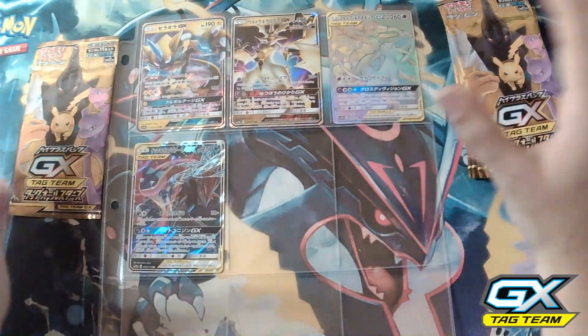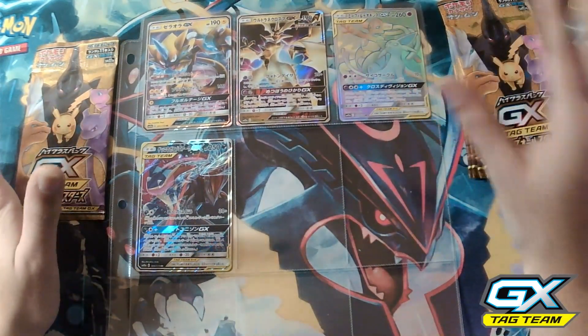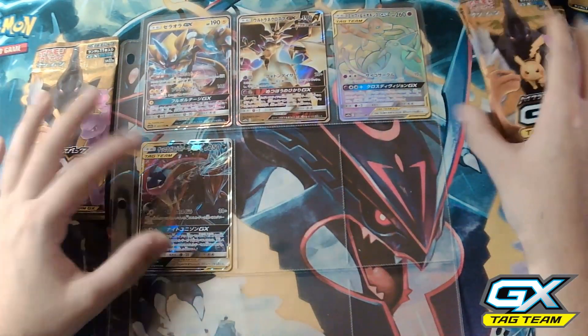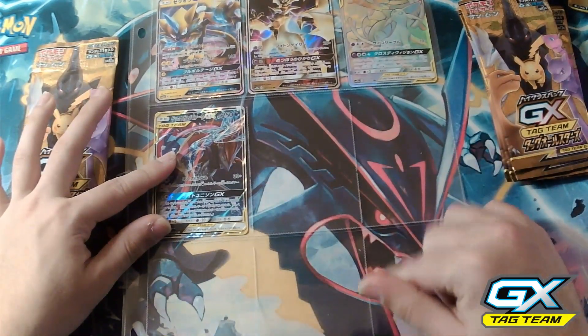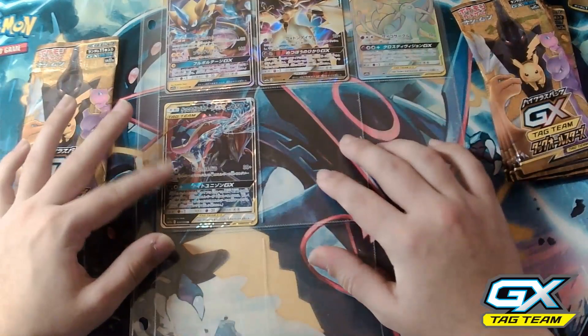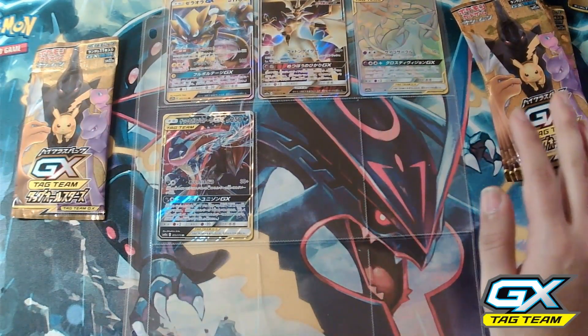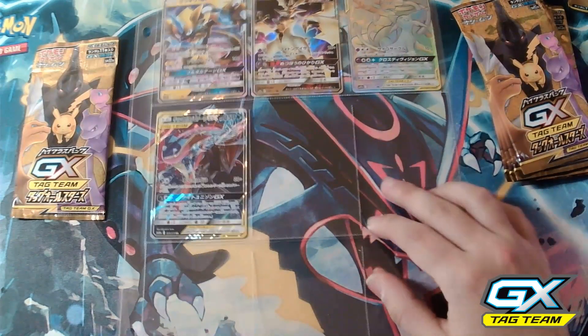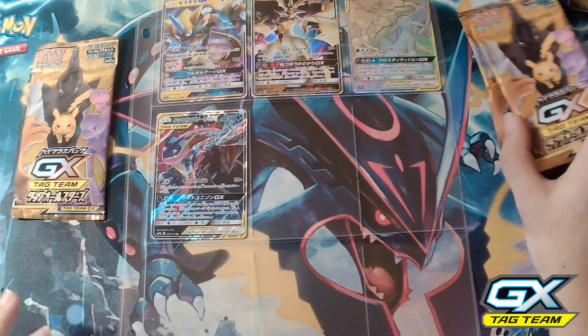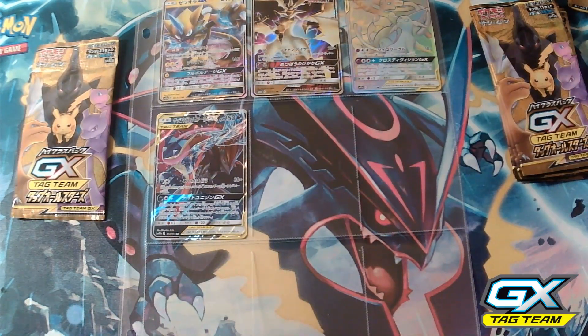Once they're in the binder sleeve page you guys can see all the cards and they're not all over the place. When we get to filling up this page I will flip it over and start placing the rest of these in. Hopefully I'll have a full one. Let's move on to our fifth pack and see what's going on.